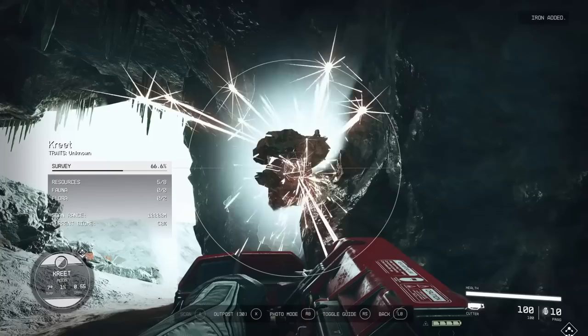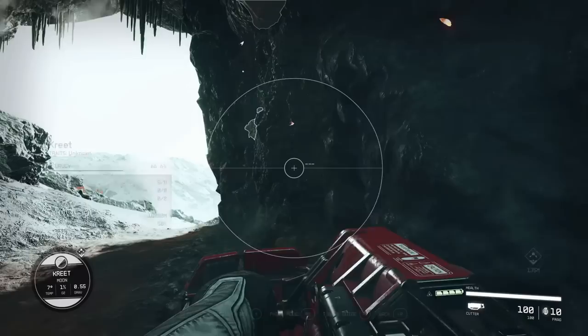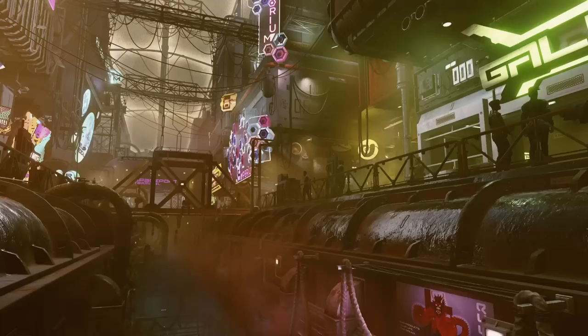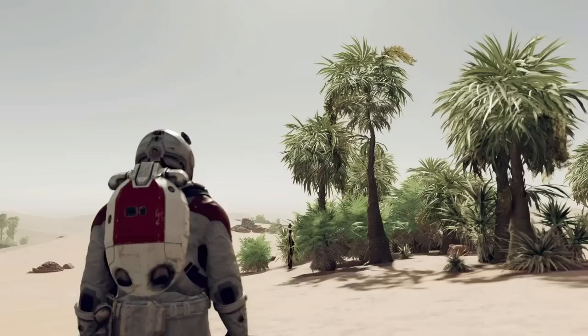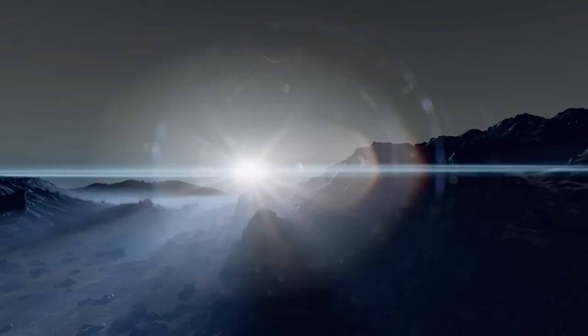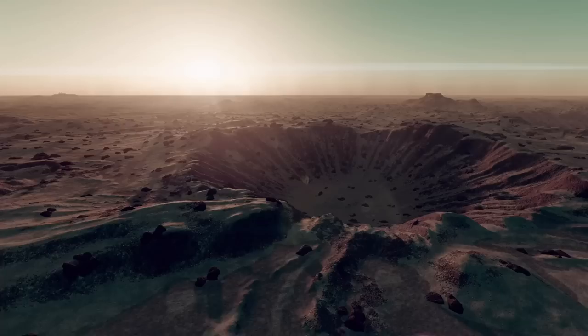To shed light on how Starfield intends to leverage procedural generation, Todd Howard offered insight during a podcast with Lex Friedman. He explained that their approach involves constructing large tiles of handcrafted landscapes generated offline. These tiles possess a remarkably realistic appearance, serving as building blocks for the planets. The team then developed a sophisticated system that seamlessly wraps and blends these tiles together to form cohesive planetary bodies, minimizing repetitive patterns and creating a diverse universe.